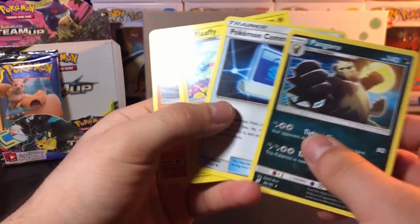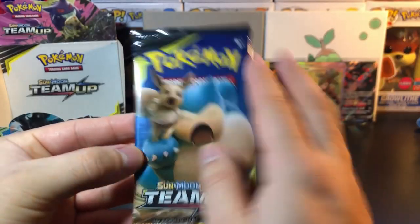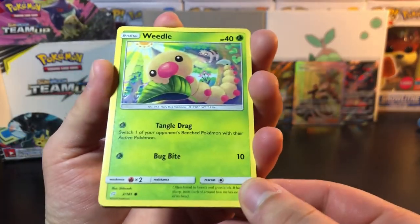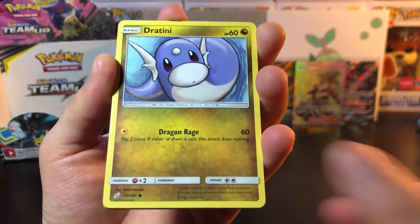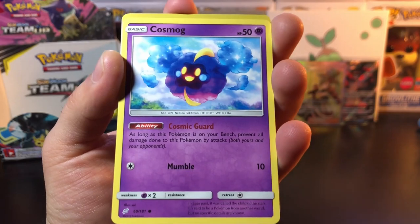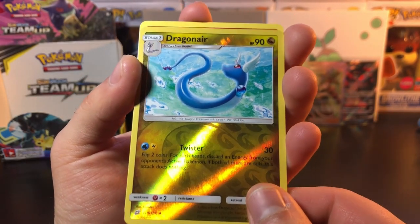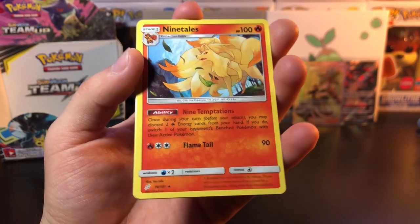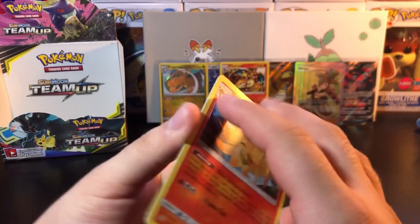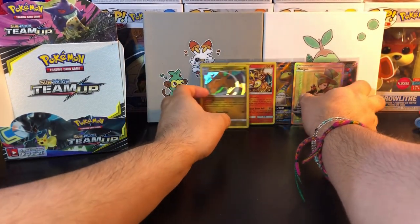Down to the last pack — can we get a Rainbow Rare? Please be in there. Last pack starts with Weedle, we got Dratini, we got Alolan Grimer, we got Ponyta, Cosmog reverse, Dragonair, and regular rare Ninetales. More purple — what the heck.